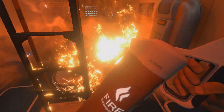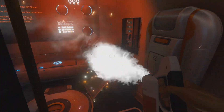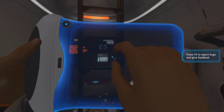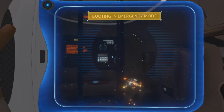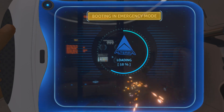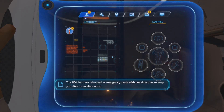Okay, let's get the fire extinguisher. It's a nice fire extinguisher — stop looking at it and start spraying. Booting in emergency mode. Loading. Come on, boot up. You have suffered minor head trauma. This is considered an optimal outcome.